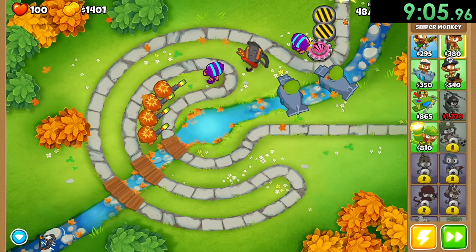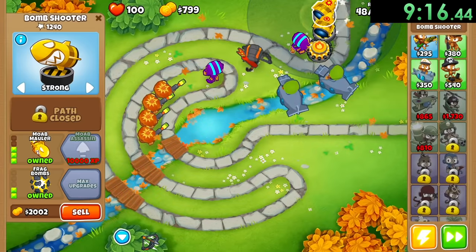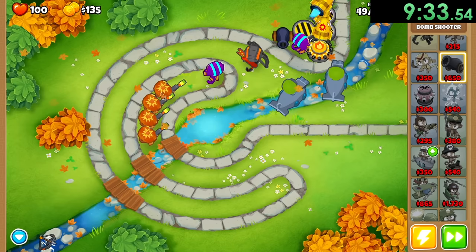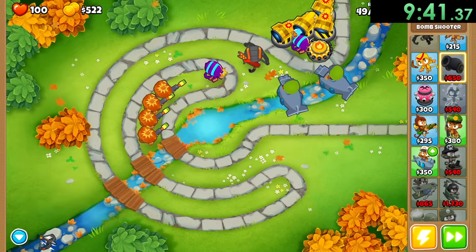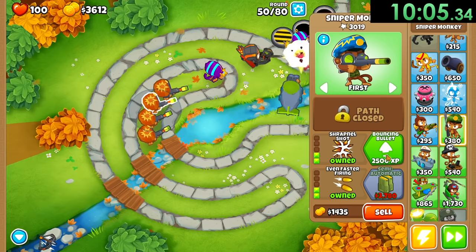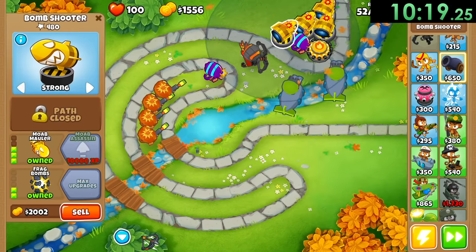Our sniper monkeys right now are doing most of our damage because they're killing the balloons before anything else can even see them - it's kind of amazing. I'll also unlock hot shot for this guy, give these guys some frag bombs so they can do a little bit more damage. It's probably a good idea to get a couple more bomb towers just to make sure I'm okay for all the MOABs. Our snipers aren't really focused on damage, it's more just being able to kill a lot of things, so with four of these guys I'll feel pretty safe. Now we can give our submarine advanced intel which means they'll be able to shoot all the way across the map.